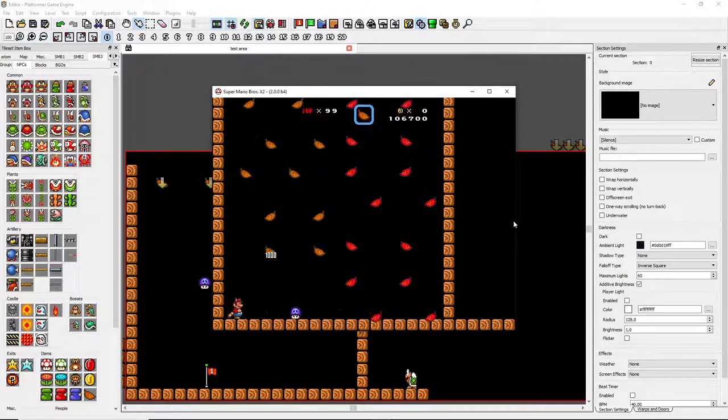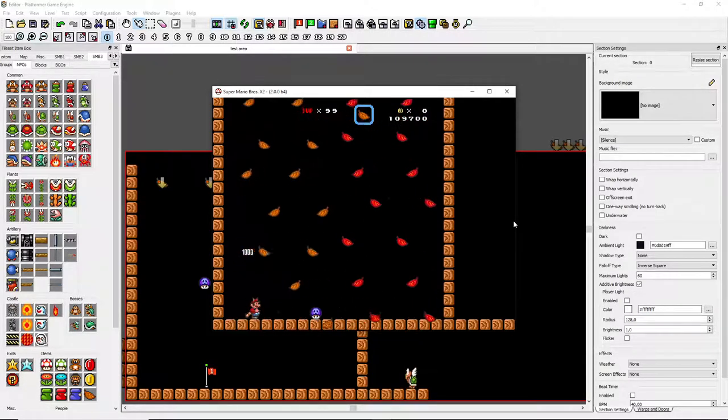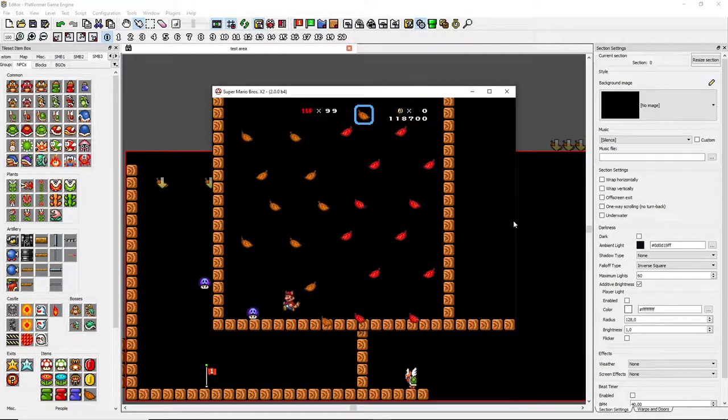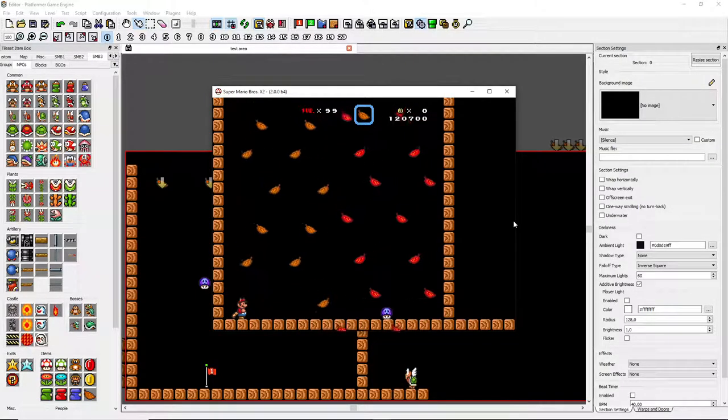The green leaf is gonna give you powers, the brown leaf is not gonna do anything anymore — it's just gonna be background for aesthetic purposes. And the yellow, I think, should give you coins, a few coins, maybe like 20 coins is a good amount, if you manage to catch it.